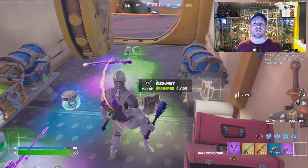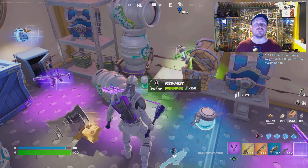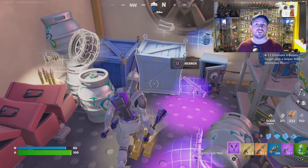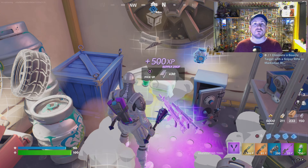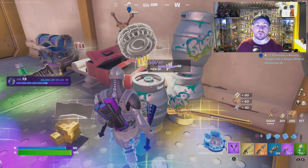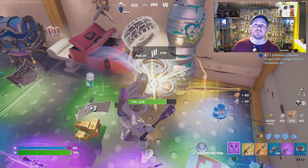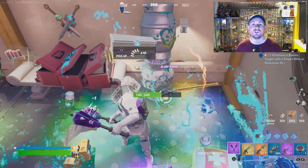Hi guys, Arsp here. We are looking at the Week 4 weekly quest — this one is to throw a launch pad at Flutter Barn or Shimmering Shrine. These can be found lying on the ground, in chests, or in supply drops as well. Once you get one, you can see what it looks like right here.